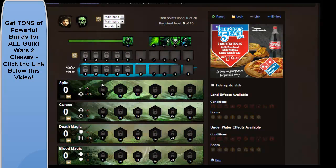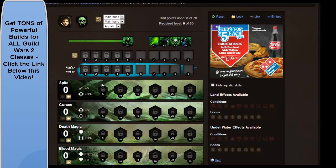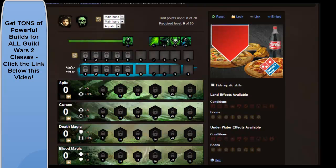Hi guys, I've got another build for you here. This one is for Guild Wars 2, it's for the Necromancer and it's continuing our leveling builds. I'm going to go through and pick the weapons and so on, pick the healing and utility, set the traits, and give you some information about how you can use the build.